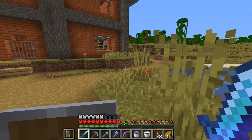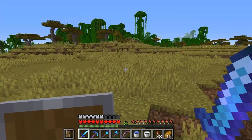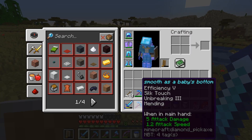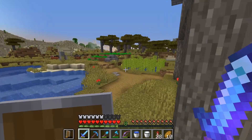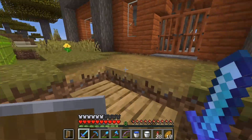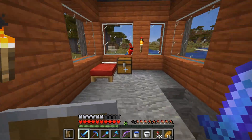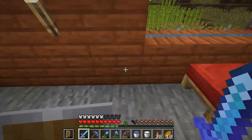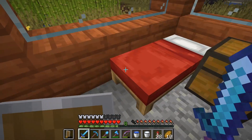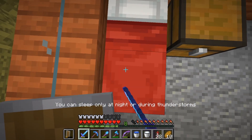I combined the one with Mending from the End with this one and another Fortune enchantment. And then I also got this one, which has a name from a German saying. My old teacher from grade school always used to say "sanfter als ein Babypopo" - which translates to "smoother than a baby's bottom." And I thought that would be a suitable name for a Silk Touch pickaxe.